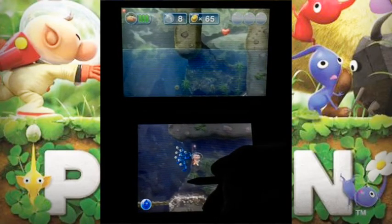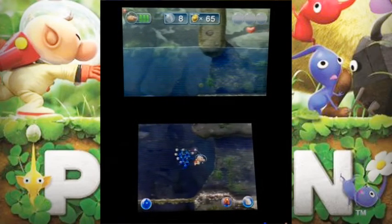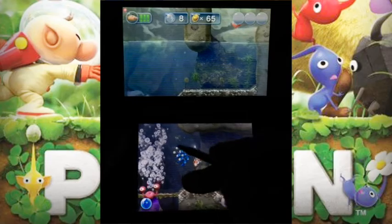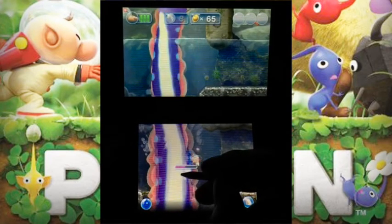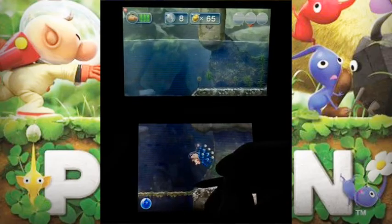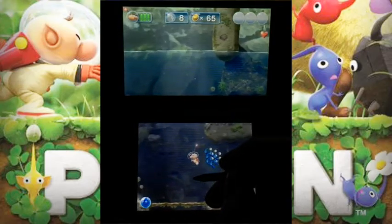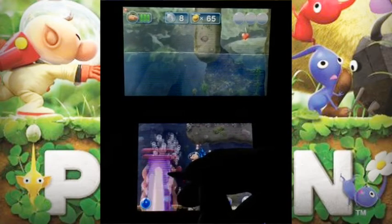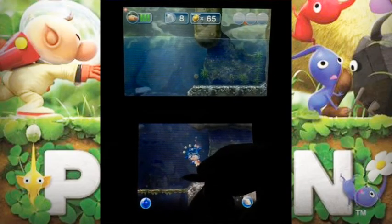Come on, Blue Pikmin — let's put our backs into it! We have enough eight Pikmin to attack. It's about to come up, so let's get back to attacking — trying to hit the weak spot. I don't know how long it will take to kill, but I'm making sure I take out half its health. I might as well go get more Pikmin or just go back to where I'm at. Enough talk — let's put them in until it's halfway dead.